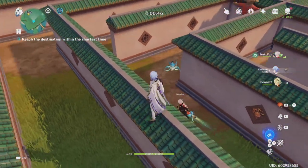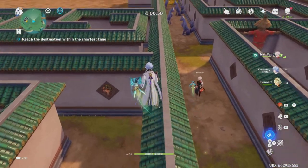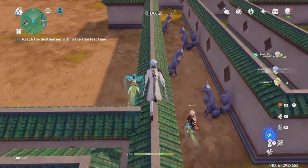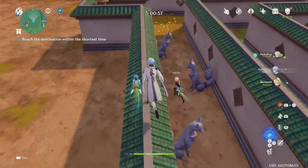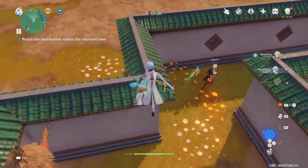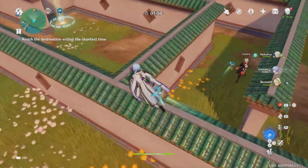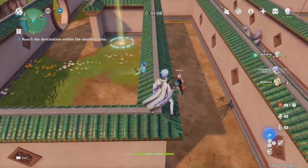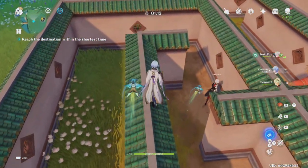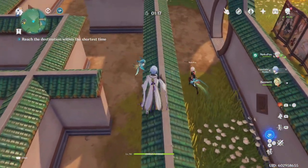Looks like they're proceeding forward without any issues. Got a scarecrow off to the right - realizes it, keeps moving. We've got some obstacles and a nice little Paimon painting. How adorable. They keep proceeding. Scarecrow - that's not the way. They're going to keep on running down. Nice little statue. Onward and upward. I like how they're not sprinting - proceeding at a jog, making sure they're taking in the sights and sounds.